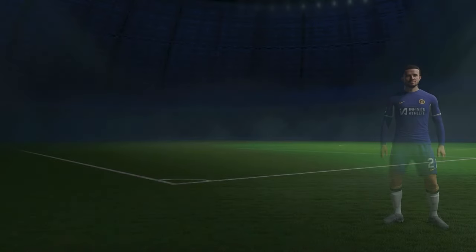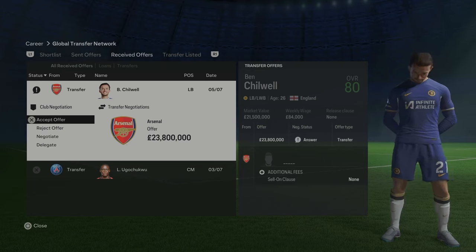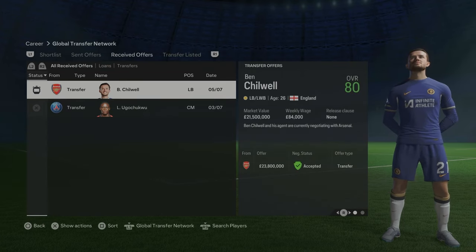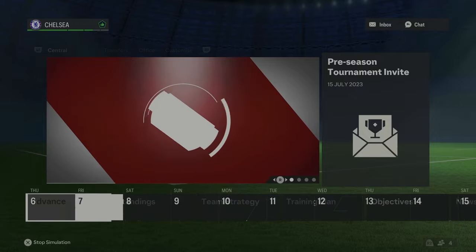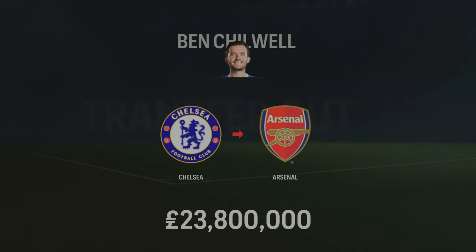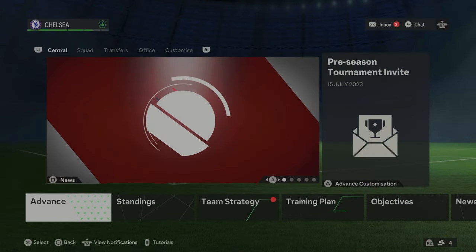Here's the first offer — Ben Chilwell to Arsenal, 23 million offered. He's 26. Cucurella is actually 24, so he's staying, and we've got Mattson at left back too. I'm going to accept. I'm basically just going to accept all offers we get. Even if we could probably get more money. United have offered for Wan-Bissaka — I'm going to reject that. Gallagher — no, he's going to be very much involved in the team, I don't think he'll be leaving anytime soon. Ben Chilwell is leaving the club, going to Arsenal.